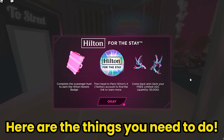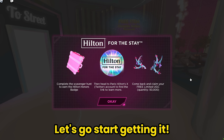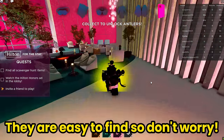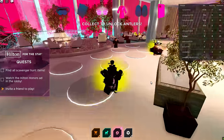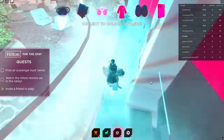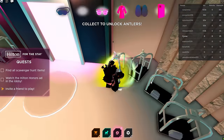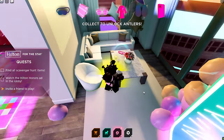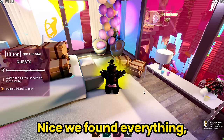Here are the things you need to do! First thing is complete the scavenger hunt. Let's go start getting it - find and collect 6 missing items! They are easy to find, so don't worry! Follow where I go! Nice, we found everything!